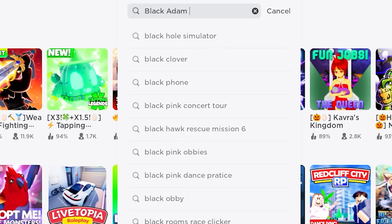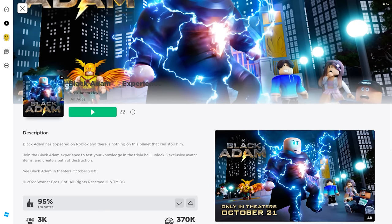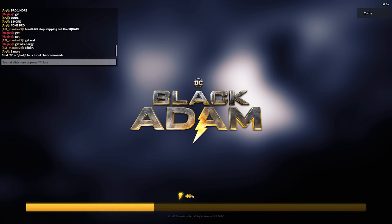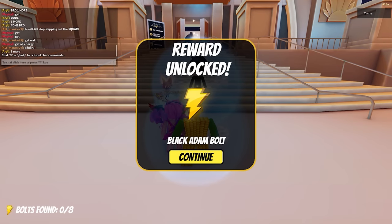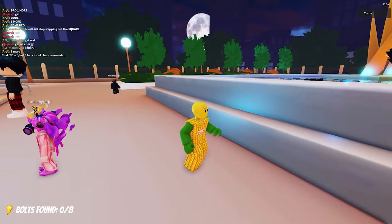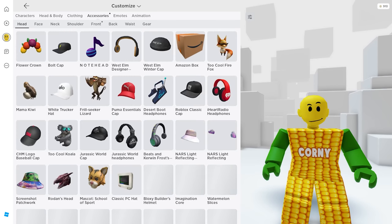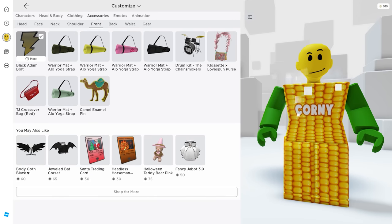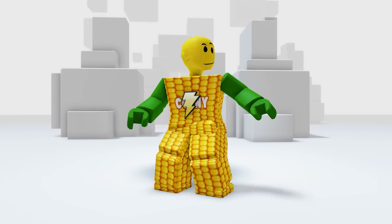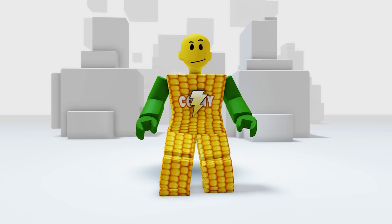Search and join the game called Black Adam Experience by Black Adam Movie. First, finish loading the game and once it's done you'll receive this free item right away — it's Black Adam's logo! Now let's claim it. In your accessories then the Front — oh my god, this is super cool, I feel like a superhero with this one.